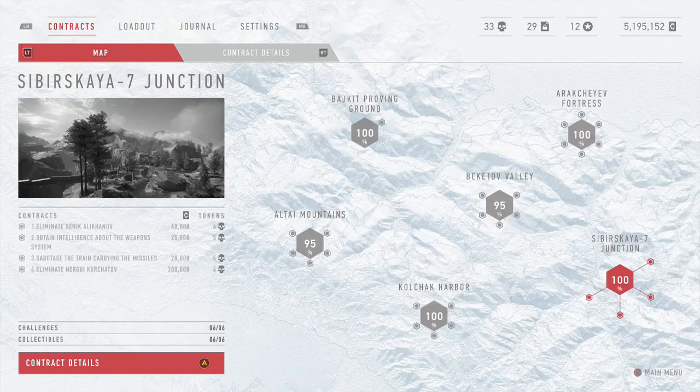Hey guys, this is your brother Trapatom and today I'm going to be showing you how to get the Gunny achievement on Sniper Ghost Warrior Contracts. For this you need to kill the main target with a remote sniper turret.